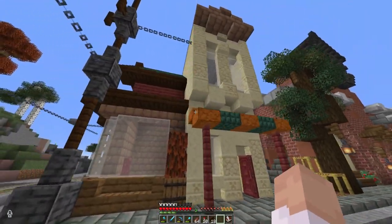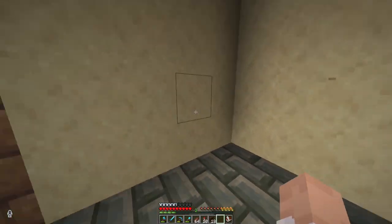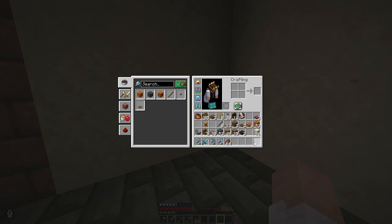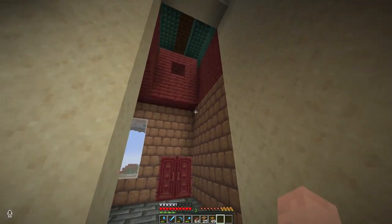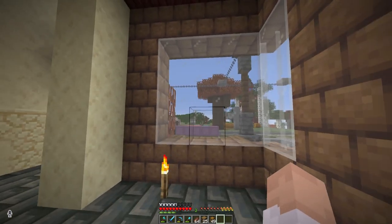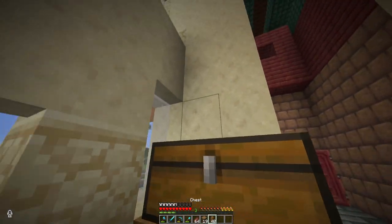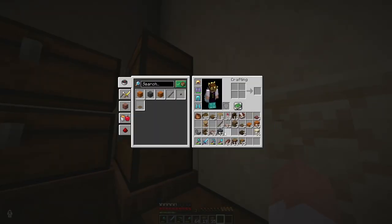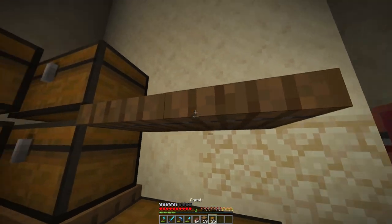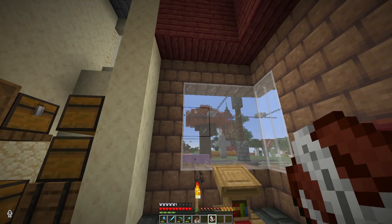Before I get to doing any of the finicky stuff on the outside, I want to do some work on the inside by getting some interior so people can actually start donating stuff, because I'm in great need of stuff soon. I'm probably going to go with kind of a charity shop interior — just loads of stuff crammed in everywhere as much as you physically can, but I want to make sure you can still walk around. Maybe add some shelves, and I also need to have a lectern somewhere because I need to explain what this place is going to be, so I'll have to write that book out.